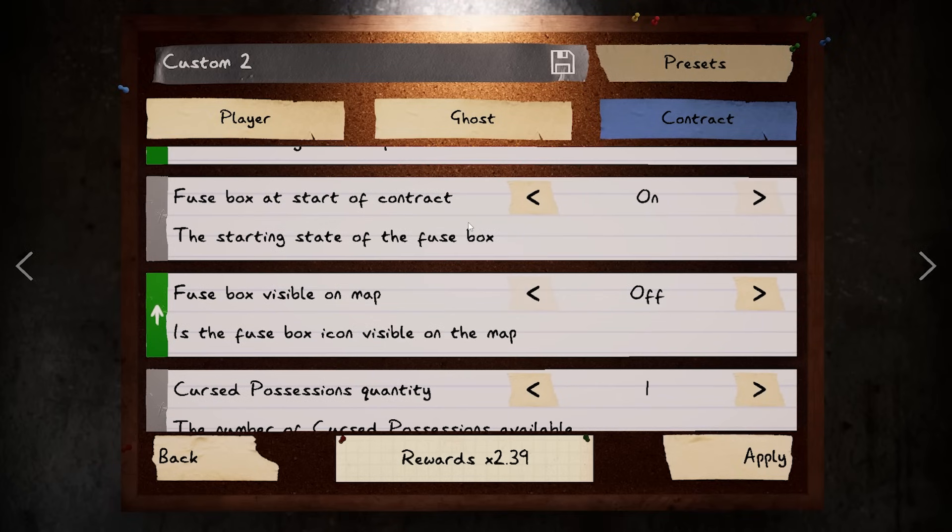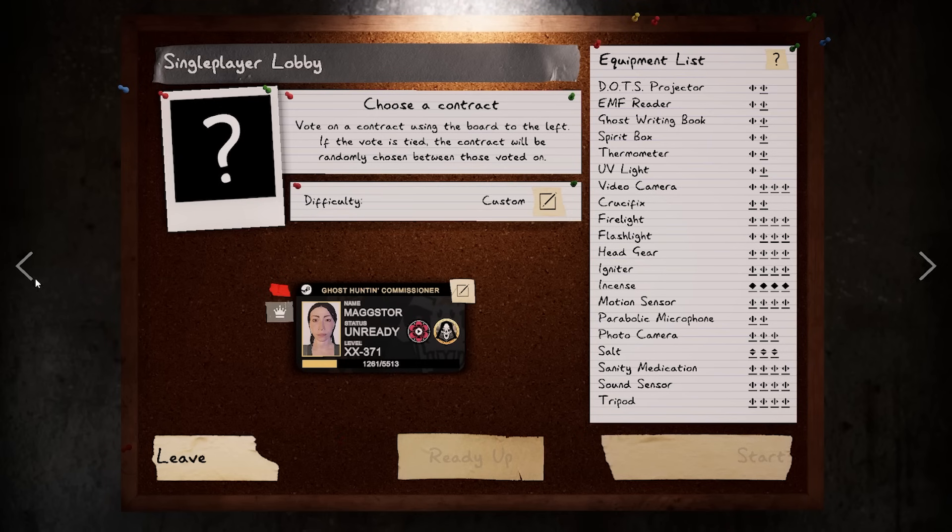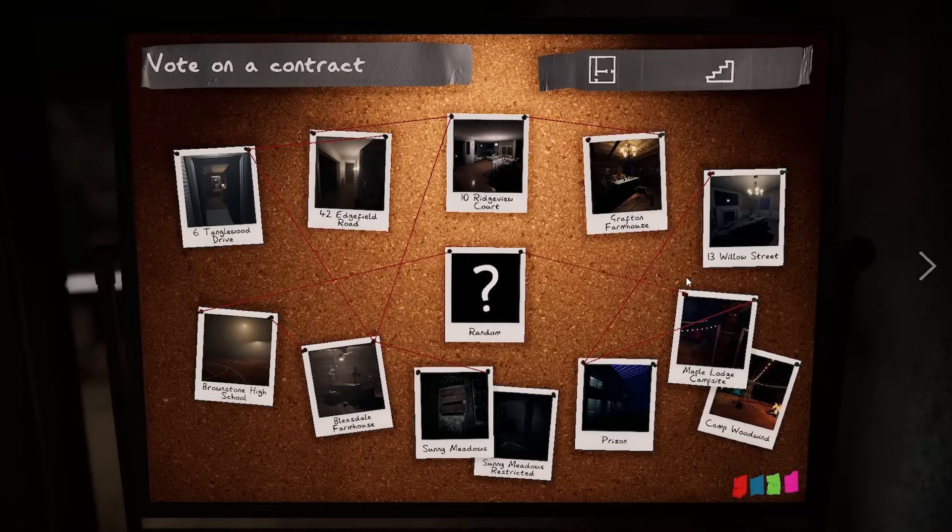There used to be a really good XP farming strategy with the Monkey Paw, and to balance that they nerfed how much you get from it. But if you change the curse possession around it's pretty good — looks like the best ones are random, tarot cards, or voodoo doll. We are doing Monkey Paw though, getting 2.39 from it, and that's okay.